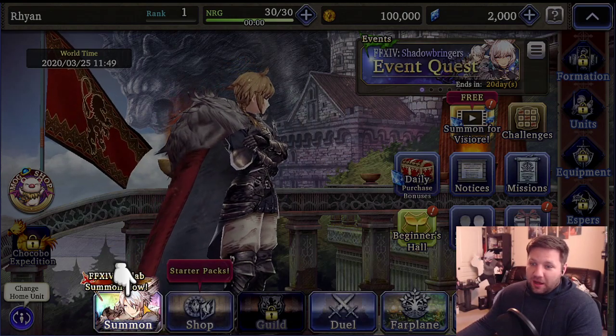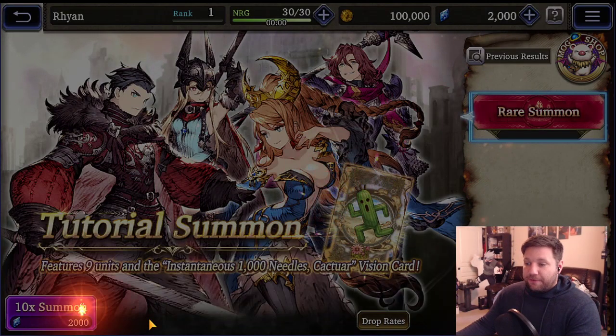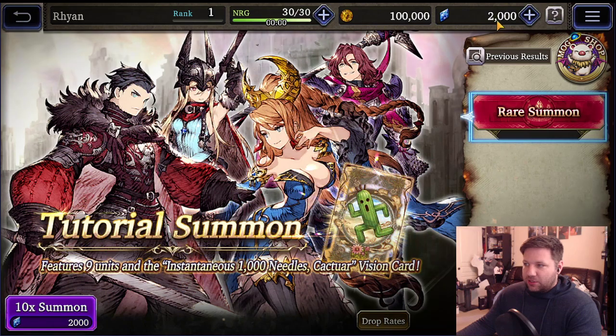I will always tell people: play who you want to play with. So this is the first summon — this is the first free summon that you get. The game gives you 2,000 Viziers right at the beginning.